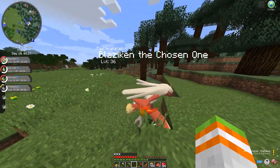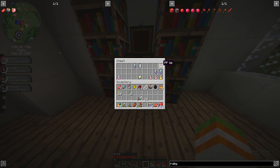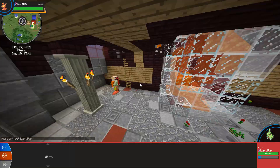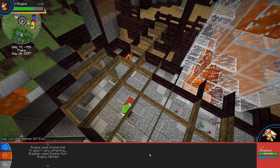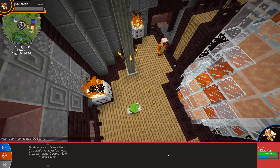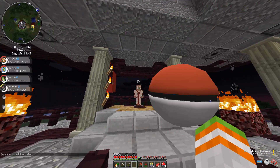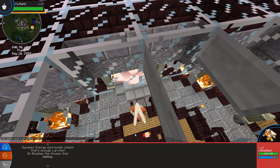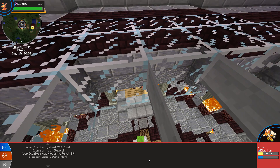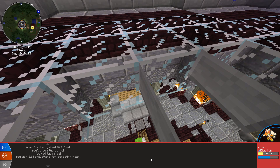On day 10, after fighting a trainer my Snivy evolved into a Servine, and my Combusken later evolved into a Blaziken. After exploring I found a village with a fire gym. This gym was relatively easy because my Blaziken was able to once again just double kick his way through the entire gym with ease. I made sure my Larvitar got some XP while Blaziken went to town. When I got to the gym leader he Dynamaxed his Litwick, but it was no match — Blaziken swept through his Monferno, Charmeleon, Slugma, Combusken, and Ponyta.